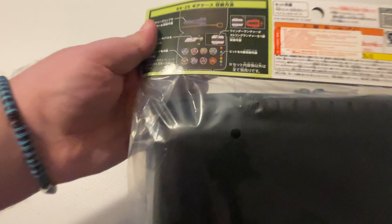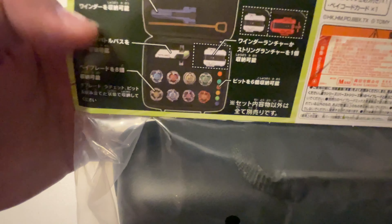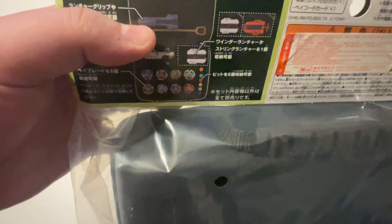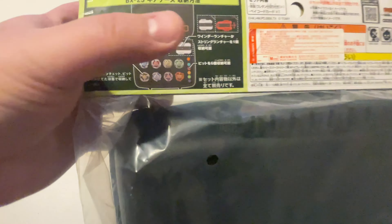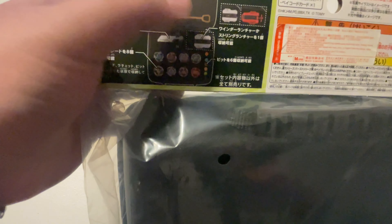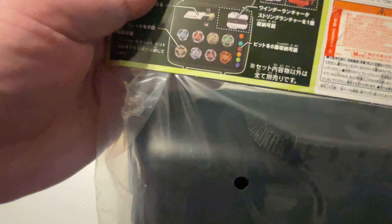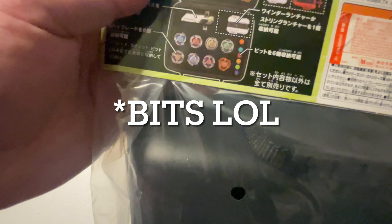Just a quick look on the back here. You can see there's a spot for your battle pass. You can put a ripcord, launcher grip, regular launcher, or a string launcher. It's going to hold 8 bays and looks like 6 ratchets.